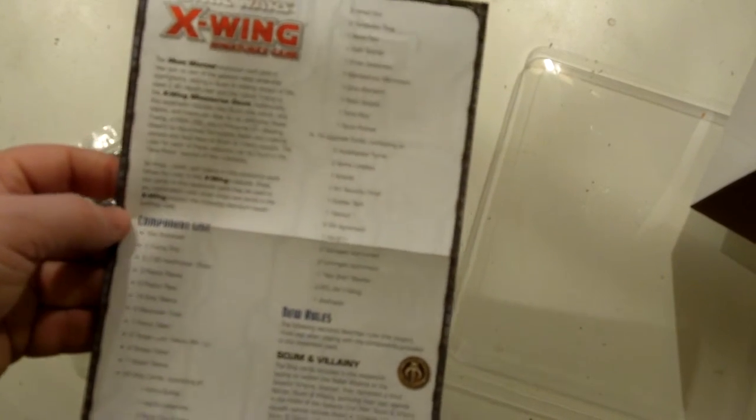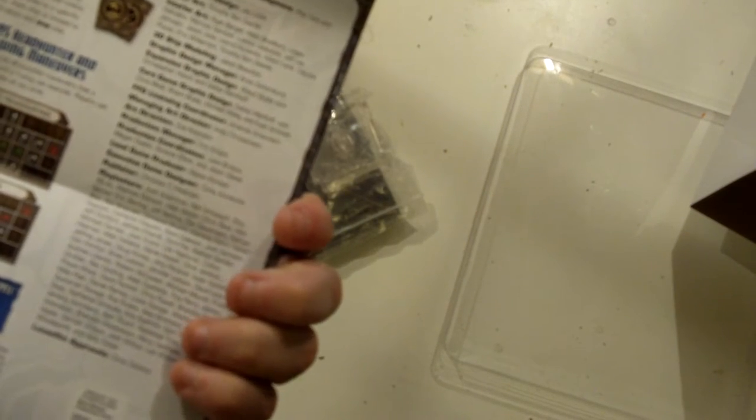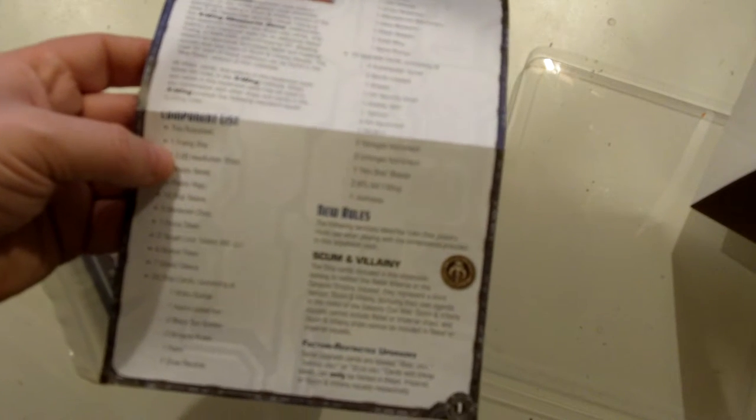Here we go — we've got an instruction pack. A little sheet listing: one Y-Wing, two Z95s, three bases, six pegs, ten ship tokens, six maneuver dials, one focus token, two target locks, four stress tokens, seven shield tokens, and twenty ship cards including pilots and stuff — including Boba Fett in the Scum and Villainy version.